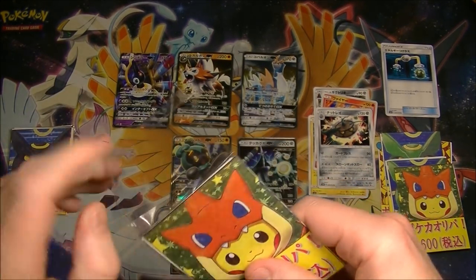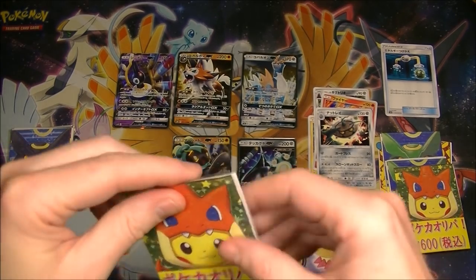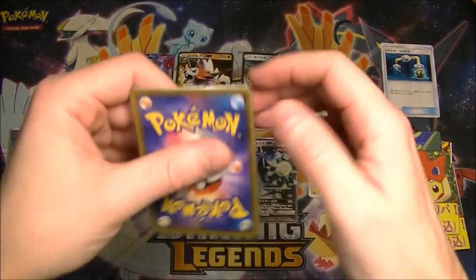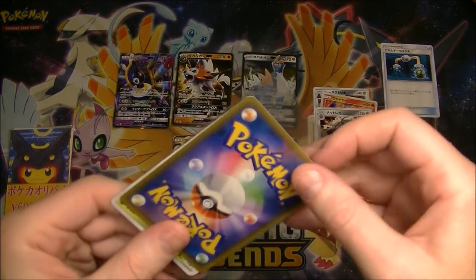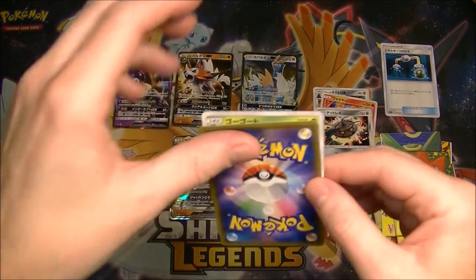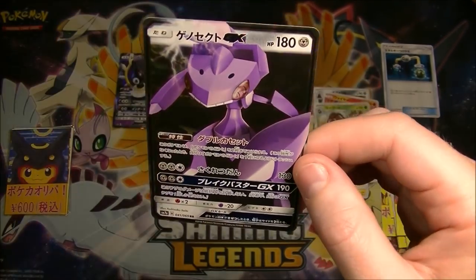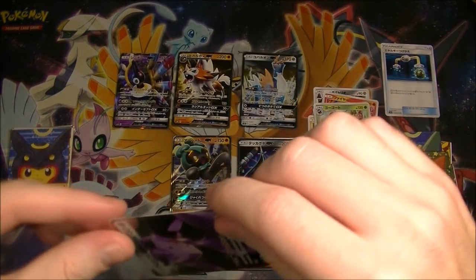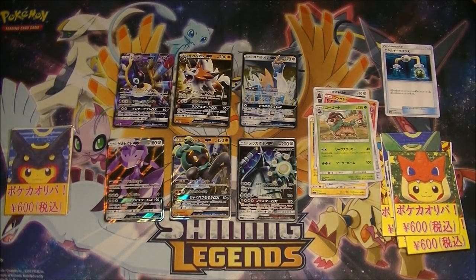We're not having much luck so far. Let's see if this Charizard pack can help us out. I don't know why I'm keeping them on the table to be honest. I think I just ruined the surprise a little bit. Genesect. They're definitely not showering us with amazing GXs so far, but at least we're getting GXs — so that's something. We can't complain with that honestly.